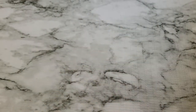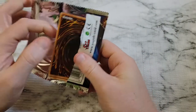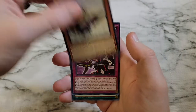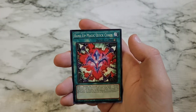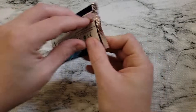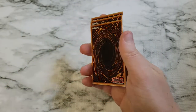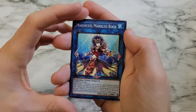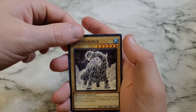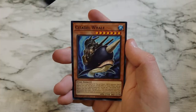Cyber Shark. Two packs left — going to have to be one of them for sure. Torrential Tribute, Legendary Fisherman 3, Seventh Eternity, Rank Up Magic Quick Chaos, Cyber Shark. Last pack. Marincess Marbled Rock, Marincess Sleepy Maiden, Frostosaurus, Frostosaurus, Marincess Wonder Heart, Citadel Whale.